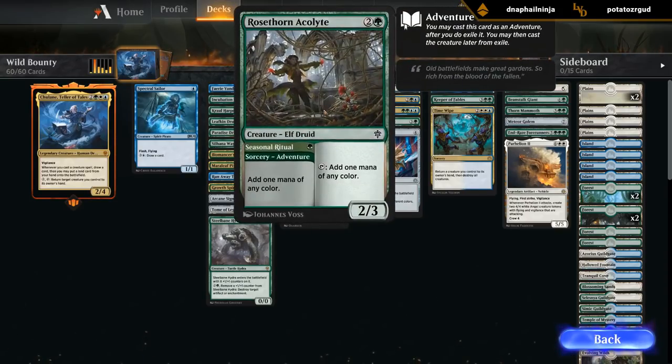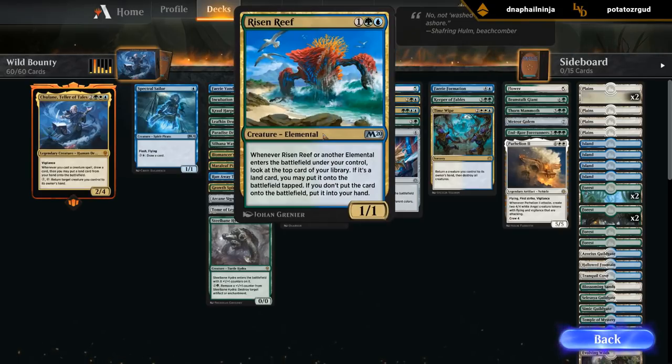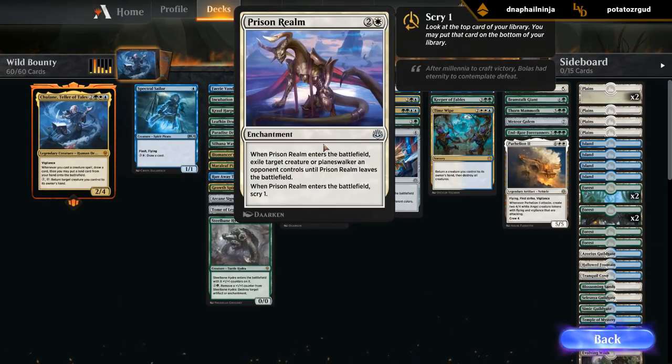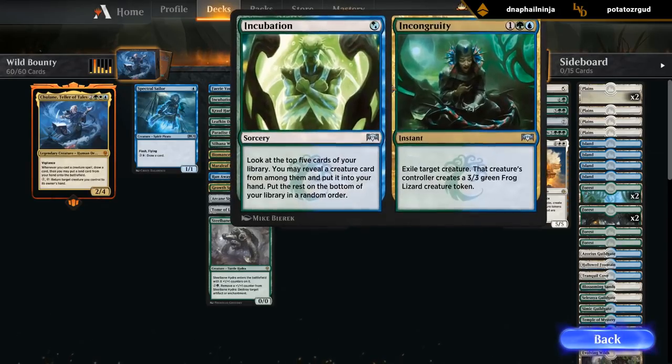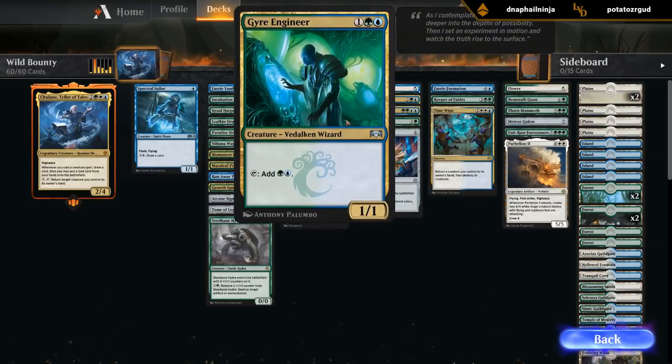At 3 mana we've got Forbidding Spirit, District Guide, and a new card — Rosethorn Acolyte: 3 mana 2/3. The adventure is basically just to fix our mana — it's pretty strange, it filters a green mana into any one color. We've got Biomancer's Familiar, Risen Reef. We don't have that many elementals, Prisoner Realm for removal, Incubation/Incongruity — not the best but it can find some creatures. We do have Leafkin Druid to go with the Risen Reef at least.